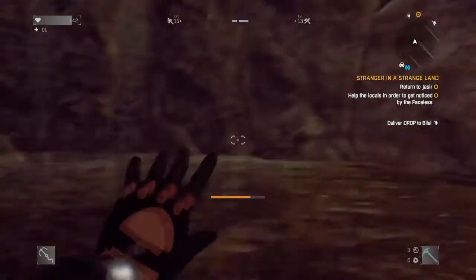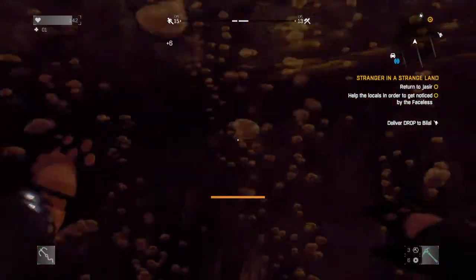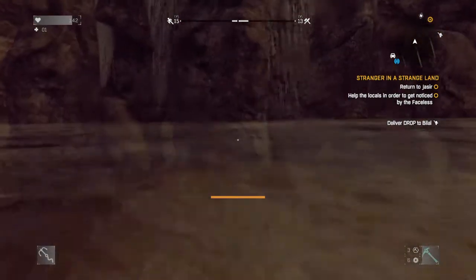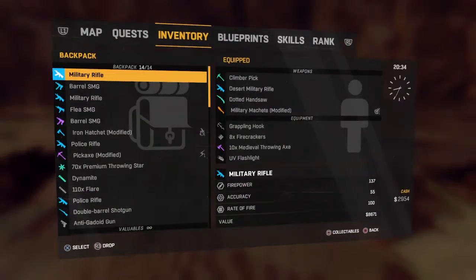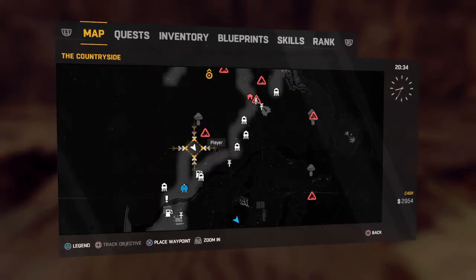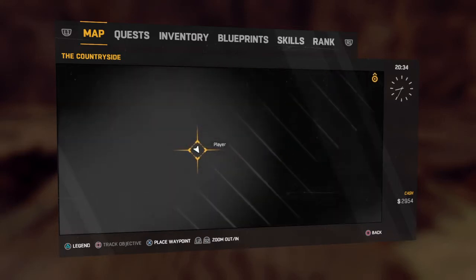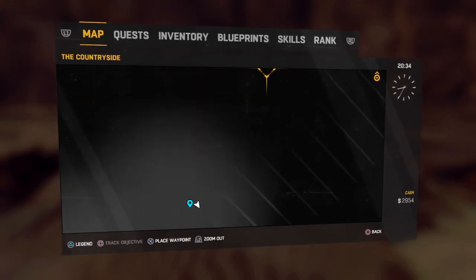If you're new to Dying Light: The Following, you can find guns here. I already found this easter egg. Anyways, leave a like, subscribe to my channel — I'm gonna show you where it is on the map, right here. You can place a marker on this spot. Leave a like, subscribe to my channel, and peace out.